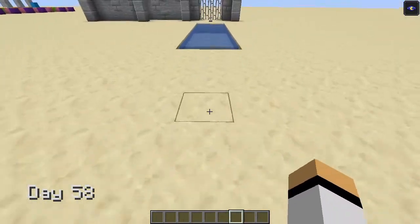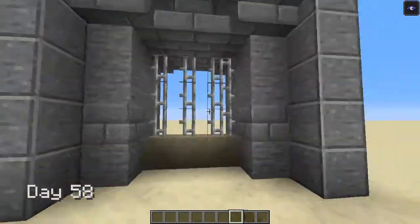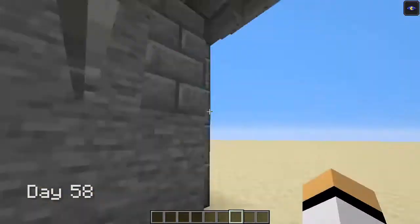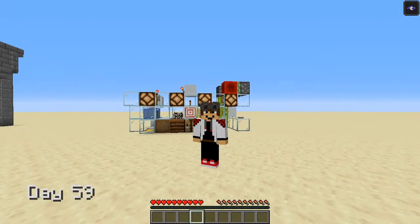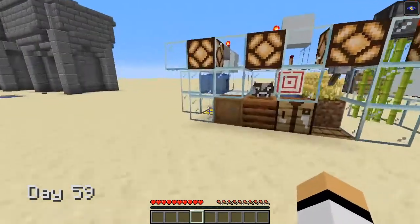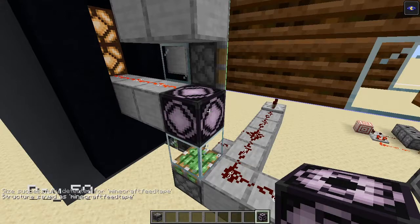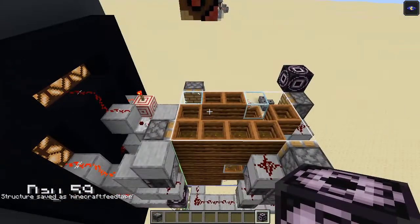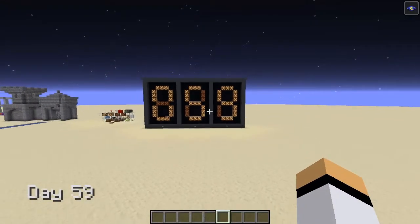Days 57 and 58, I spent building a castle. It has a drawbridge and a gate — it's just missing all the rest of the castle. At day 59, I make a tiny cake farm. It's day... what day is it? I lost count, so I use structure blocks to copy and paste the 7-segment display so I can count the days.